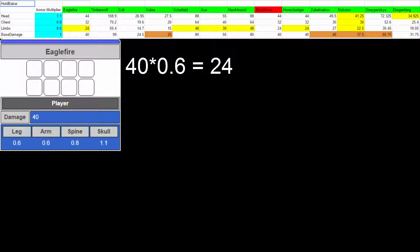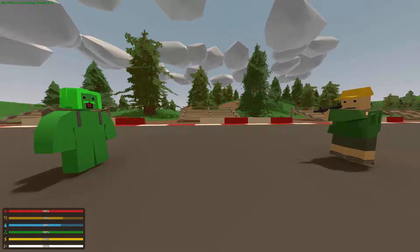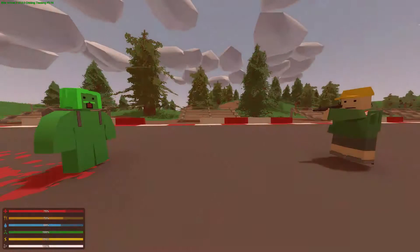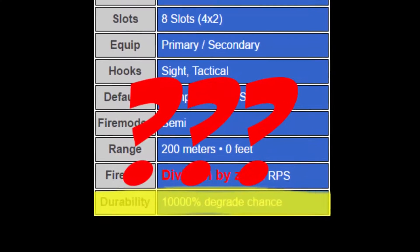I still have not figured out why this is. For instance, the Eagle Fire's base damage is 40. When someone is shot in a leg, they should take 24 damage. However, in practice, the Eagle Fire deals 25 damage in the leg. If someone has an explanation for this, please let me know in the comments. If anyone knows how to access the Unturned game files so I could look at them to get a more exact value instead of testing, please get in contact with me.